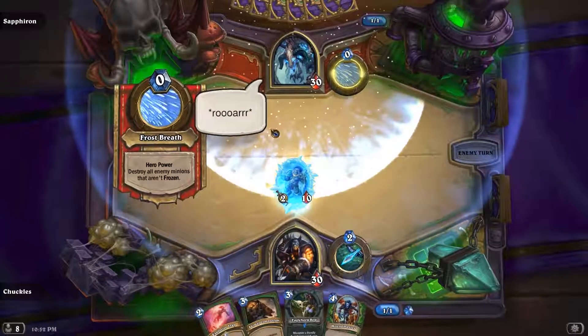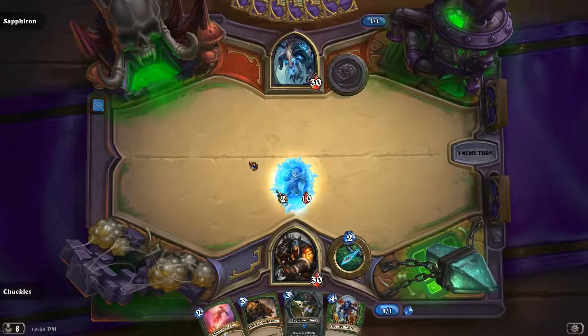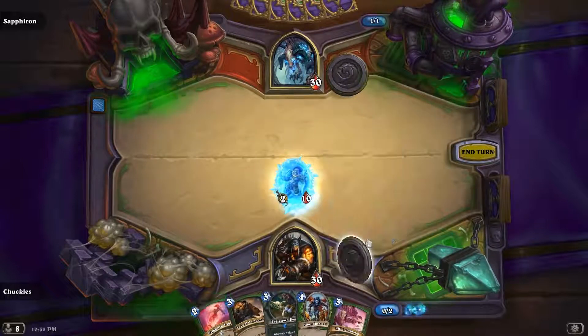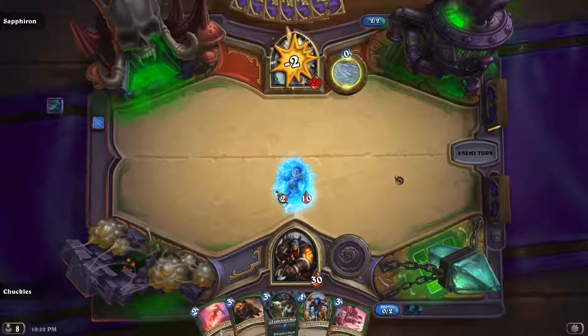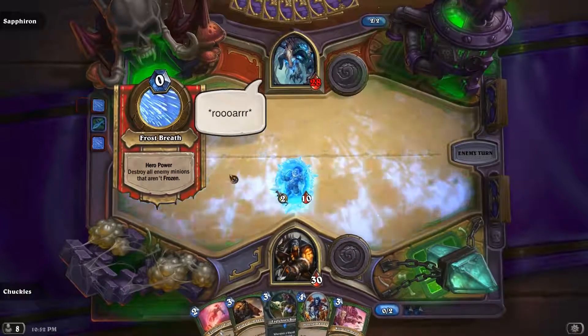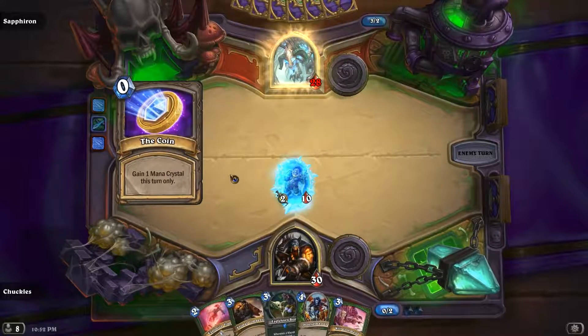So Saffron only has 30 health — I didn't see that coming, I figured it would have been a little more, but that's okay. For turn two I'm just going to slam him with our hero power — he's gonna take two damage. Like I was saying, this deck is completely overpowered at the moment.